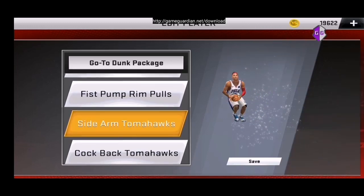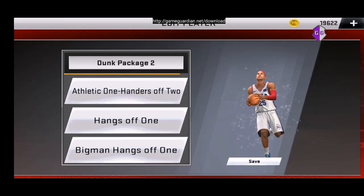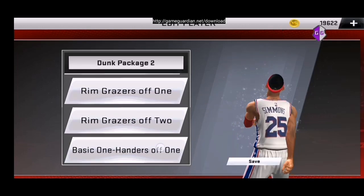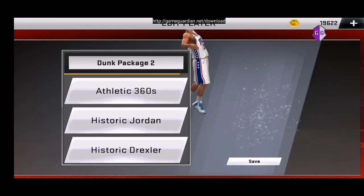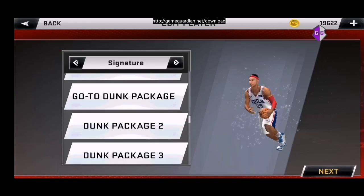Kunyari yan — sidearm tomahawk. Save nyo. Then dunk package 2. Kung napapangitan kayo, i-change nyo — pwede. Historic Jordan. Save natin.